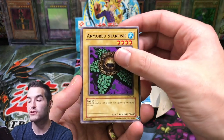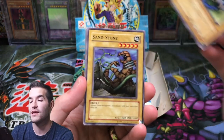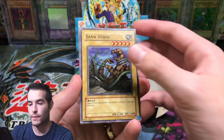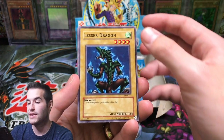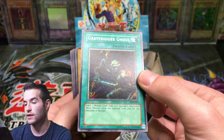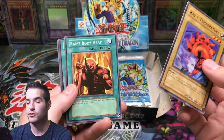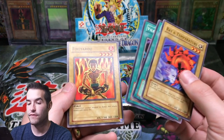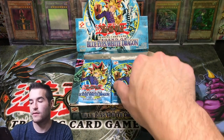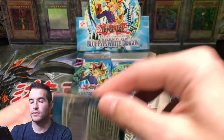Armored Starfish. Let's try and pull something crazy - like a Blue Eyes, Exodia Head, Red Eyes, Dark Magician. Sandstone, Lesser Dragon. Gravedigger Ghoul is our first rare - check that out, that's pretty cool. Rain Temperature, Raise Body Heat, Vial Germs, Fire Yaru. First pack - not too bad, but nothing crazy.